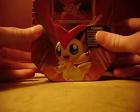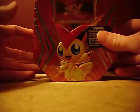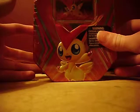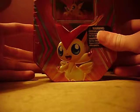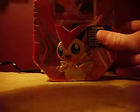This tin contains the following things: a Victini figure, a TCG online code card, five Black and White series booster packs, and of course the Victini promo card.